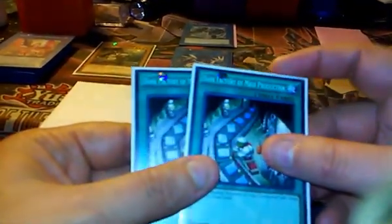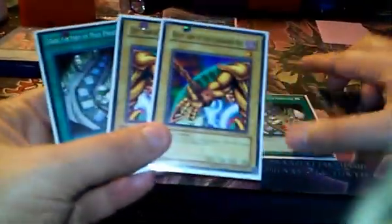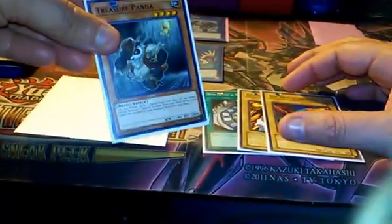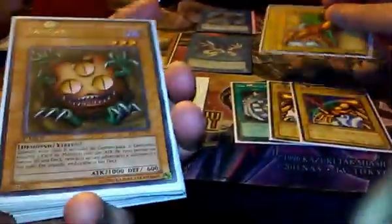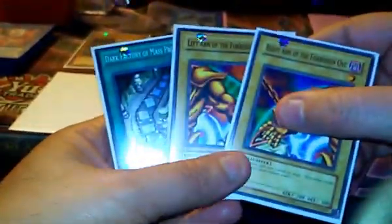Then you activate Dark Factory to add two pieces back to your hand. Now you have a Dark Factory in the graveyard. You still have your Treasure Panda on the field, so you're going to activate that effect again to match the Dark Factory that's in the graveyard. You summon the last piece next to Proxy Dragon. I just have everything set up so I can do this straightforward.